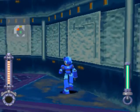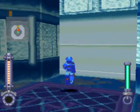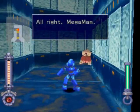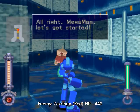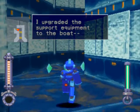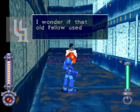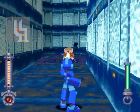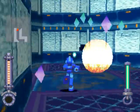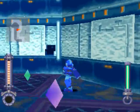Welcome to the late June ruins. The difficulty of this particular ruin is a little harder than the last, so just be prepared for a little harder fight. Mega Man, let's get started. I upgraded the support equipment to the boat — I should be able to access your spotter from here too. Apparently Wily, the boat shop owner, used to be a spotter potentially, because the boat has spotter equipment.